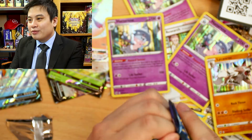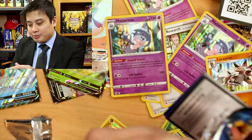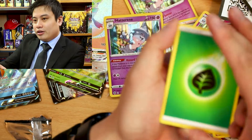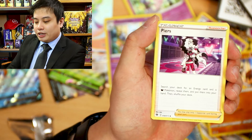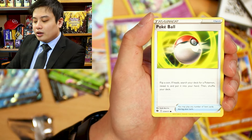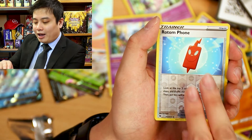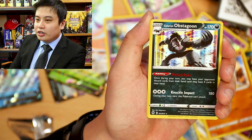This is going to be good — I can feel it inside this booster pack. Nice code. Got a Leaf Energy, a Suspicious Food Tin, a Pierre's, a Bede, Leone, a nice Pokeball, Scraggy, a Purloin, Scolipede, Rotom, and our rare's going to be Obstagoon Holo Rare. That is not good guys — not good.